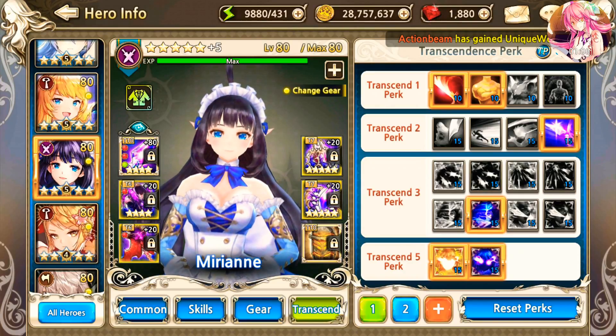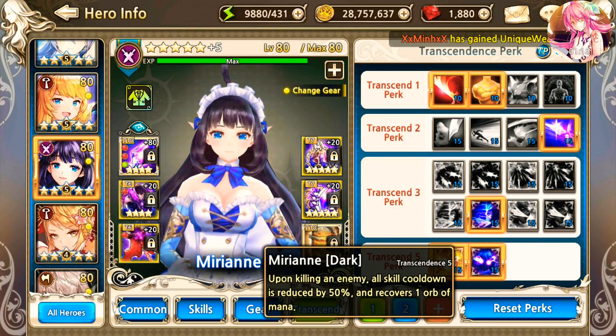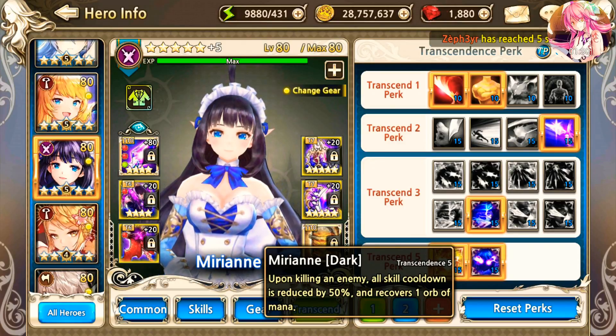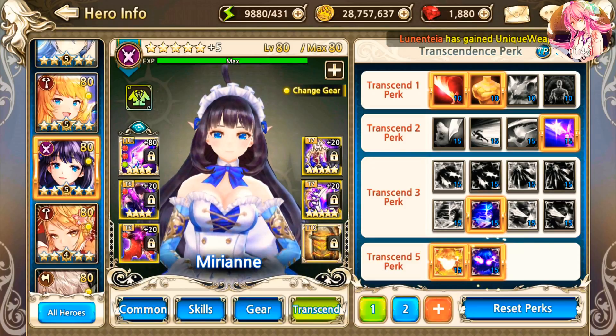T5 dark is something necessary because upon getting any kill, all skill cooldowns are reduced by 50% and it recovers 1 orb of mana. This is very good on adventure raids when there's baby dragons and such. However, for solo fights, you're going to remove this and change to a perk that would give the highest attack you can dish out.